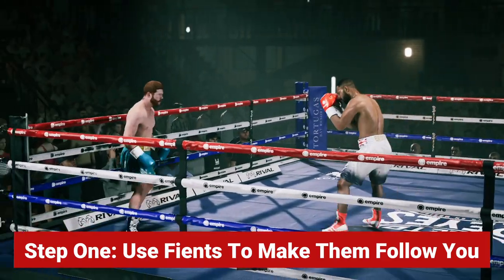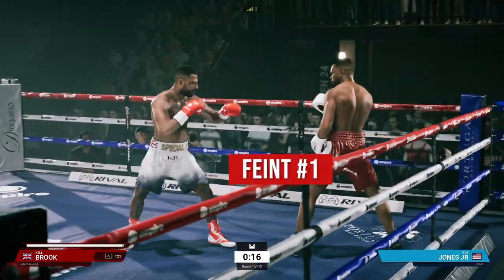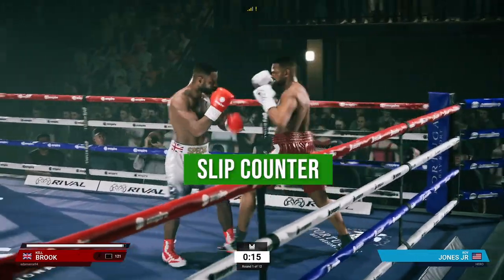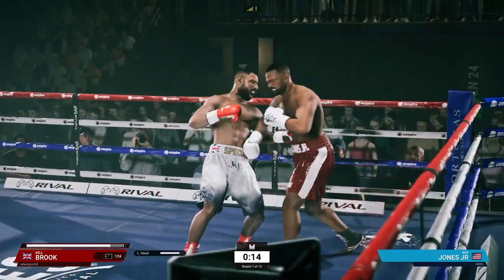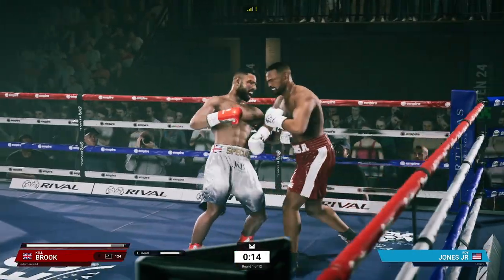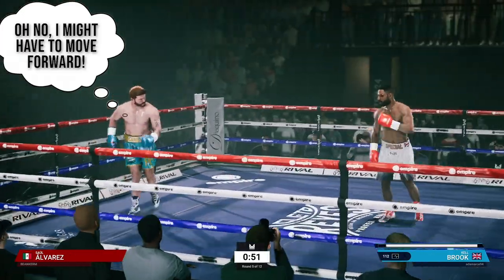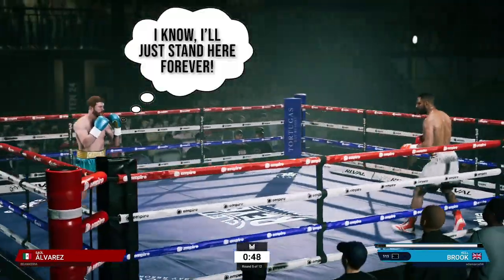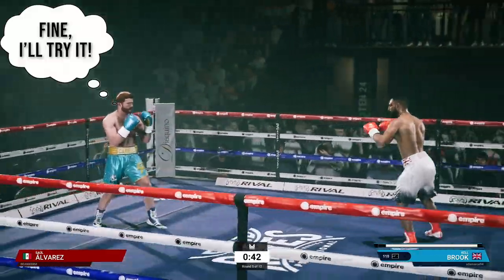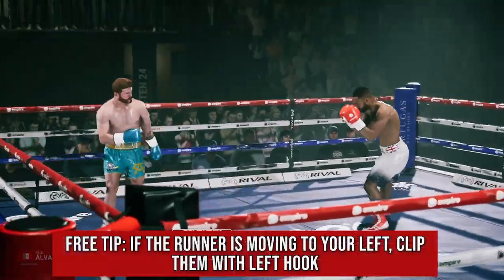The first thing you want to do is not follow the runner, but instead try to get the runner to follow you. The way you can do this is by going to the outer edge of your opponent's punching range and then throwing a feint or maybe just a naked jab. This is going to tempt them to counter you, but since you're expecting this you're going to be in position to counter their counter. Now that you're up on the judge's scorecards, you should utilize lateral movement, and since the runner knows he's down on the cards this is essentially going to force him out of his shell and he's going to have no choice but to come forward.